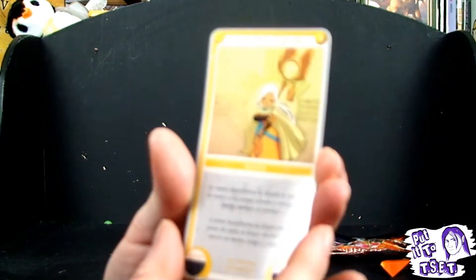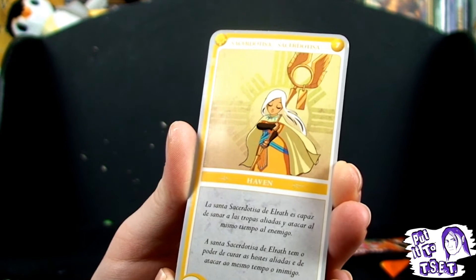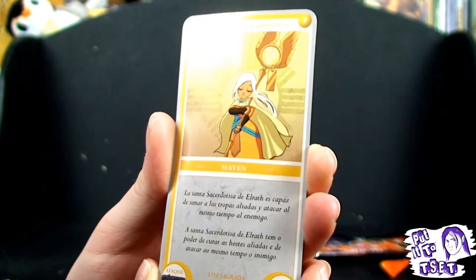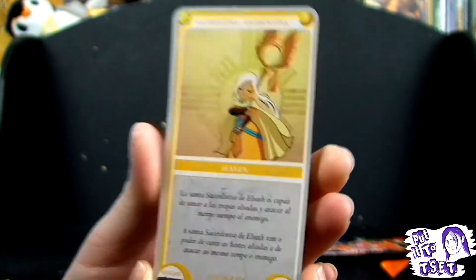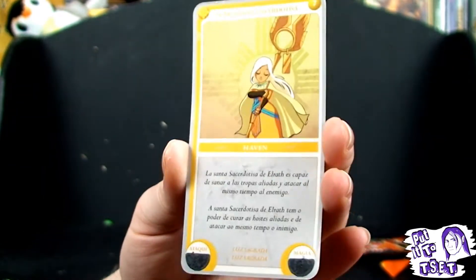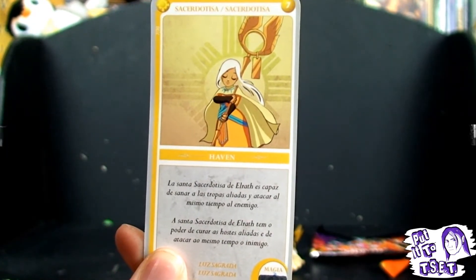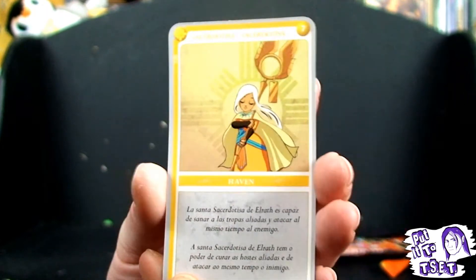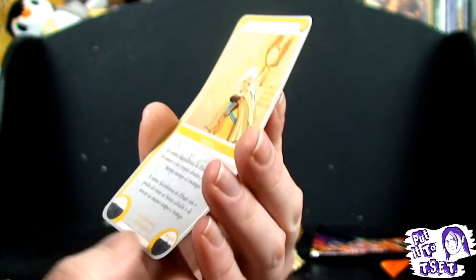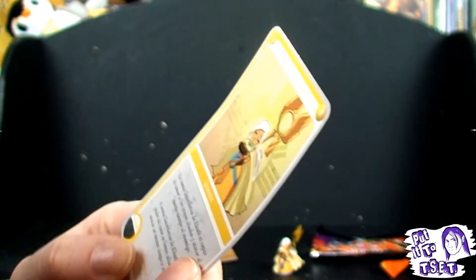Here is the card that I was describing. Considering it's not in English, I'm not going to have much luck translating this. She's from the Haven, which is the human faction. She looks like a faith healer. If I remember rightly, these are heat-sensitive corners — you can play essentially top trumps, who's got the bigger number. Or maybe they're scratch off — I don't know.